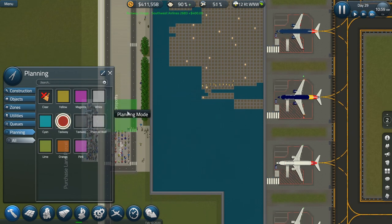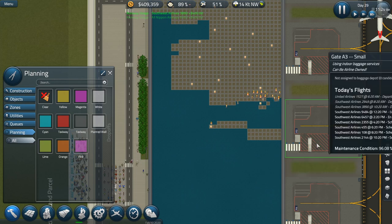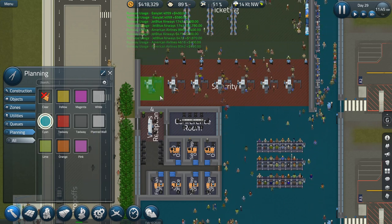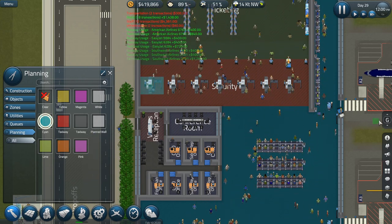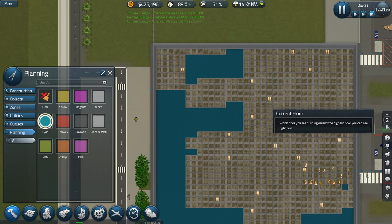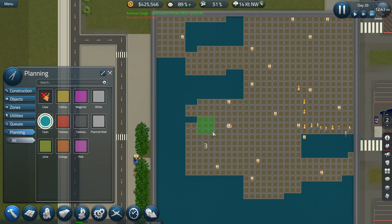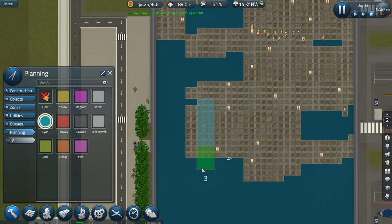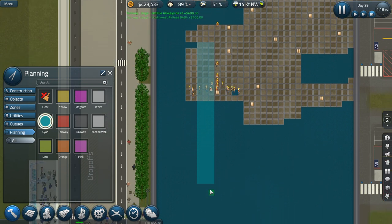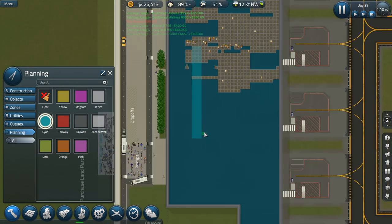Let's start planning. If we look at the security footprint, it's currently four by three. If we have the stairs come up here — four by three, that's three, four, five, six, seven spaces — that's a really long security area.